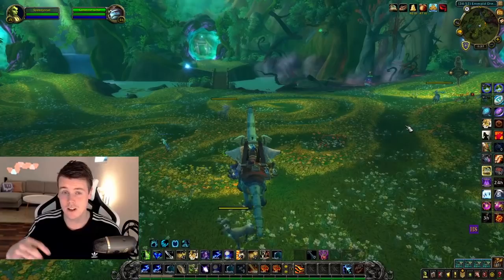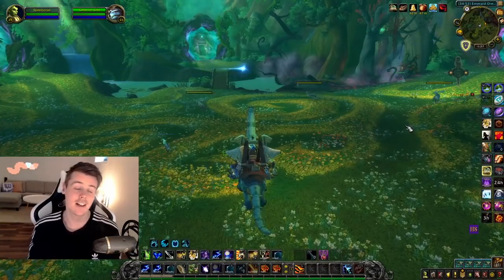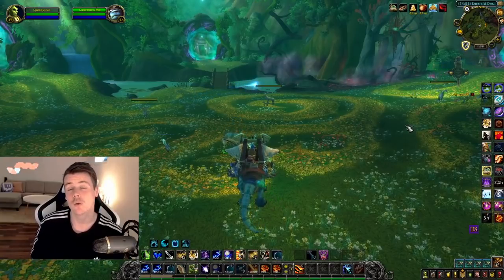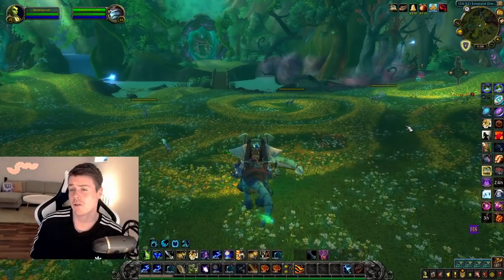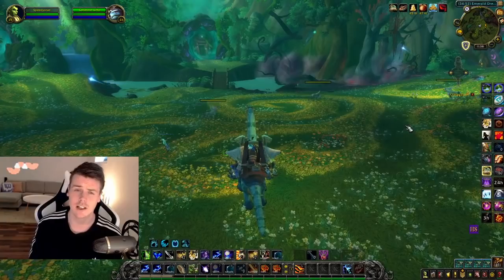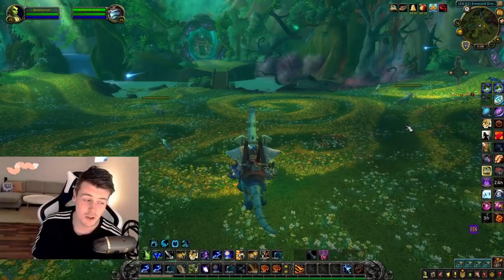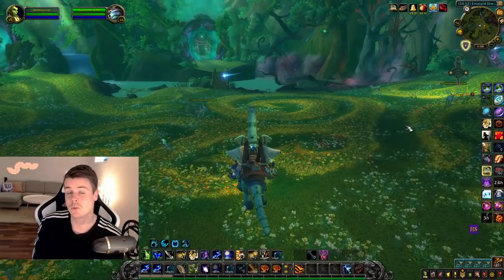I'm leaving a list of all these items down in the description in case you don't understand my accent when I say them out loud. When it comes to green items, there are really no good green items — that's why I don't recommend people to do Uldaman. The only items besides the Uldaman-specific items that are worth keeping are things like plans, patterns, formulas — the pattern for the Rich Purple Silk Shirt, Lesser Parry, the Searing Golden Blade, some random leatherworking patterns. But green transmog? Absolutely horrible.